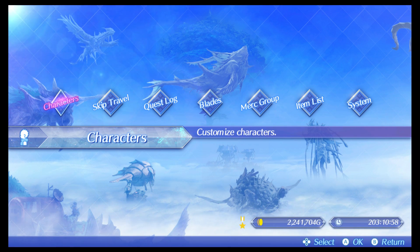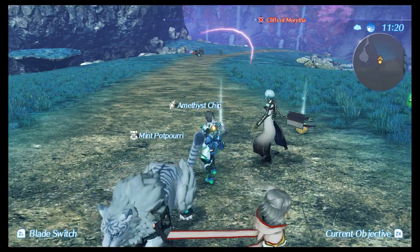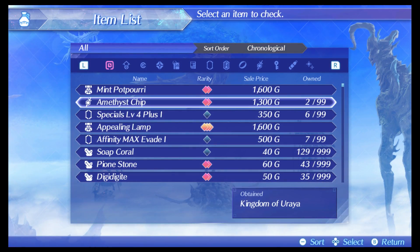After three runs, after equipping the treasure sensor for item drops, I finally managed to get one amethyst chip. As you can see, the amethyst chip is dropped by the NPC that does the healing — he's the one with the dog. He was the tougher of the two, and that's how you get the amethyst chip.